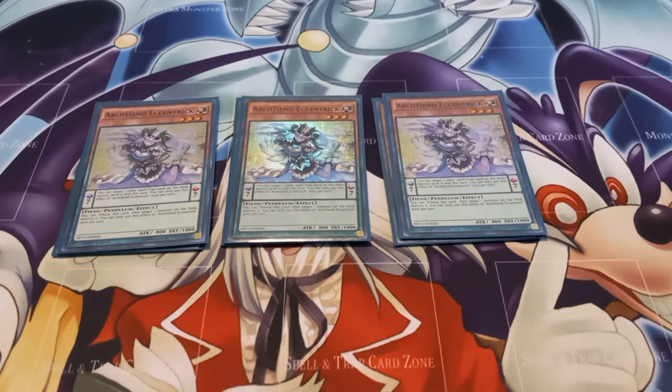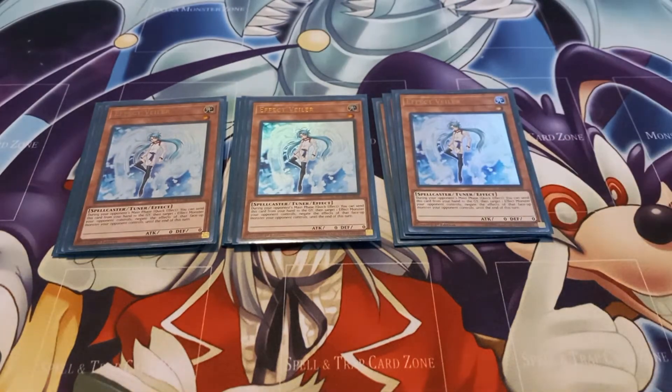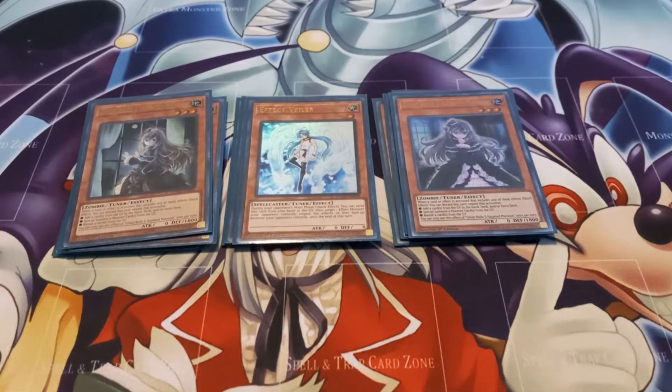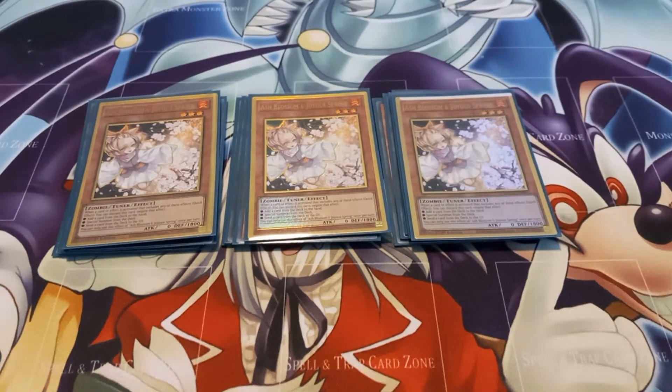For hand traps, I play three copies of Effect Veiler — just targeting an opponent's effect monster to negate its effect during their main phase. Two copies of Ghost Belle, just in case your opponent tries to summon a monster from the graveyard, returning a card from the graveyard to the hand or deck or banishing a card from the graveyard. Then I play three copies of Ash Blossom & Joyous Spring to negate any card that would move a card from deck to hand, summon a monster from deck, or send a card from deck to grave.